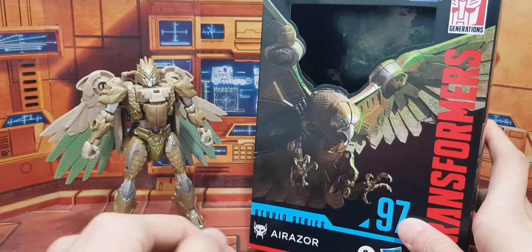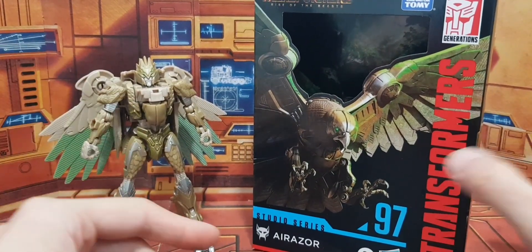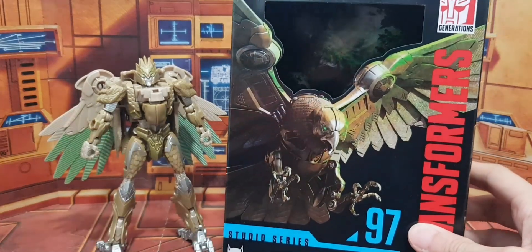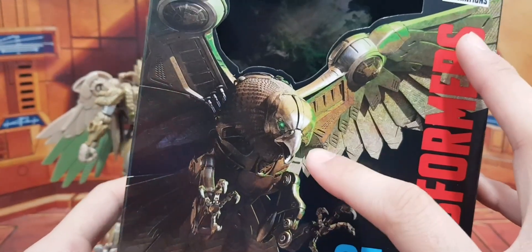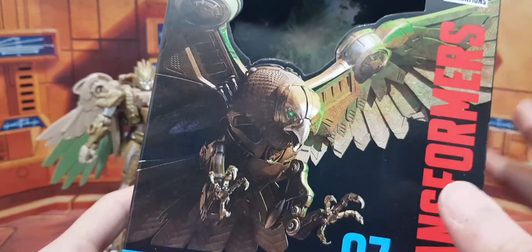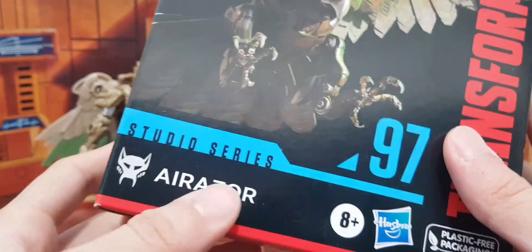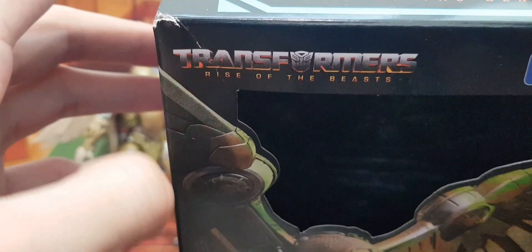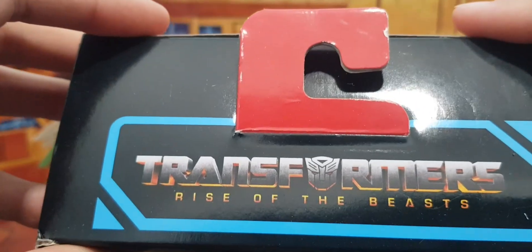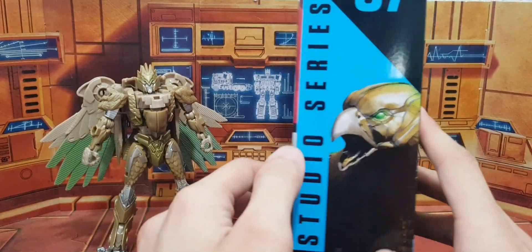Today we're taking a look at Transformers Legacy Studio Series Rise of the Beasts Airazor. She is number 97. There she is — her bird mode, the Falcon I believe, that's her beast mode. Studio Series Airazor, Maximal symbol. Free packaging — plastic-free packaging.